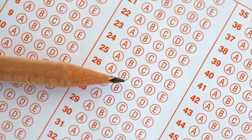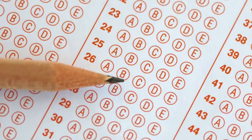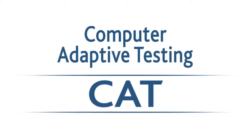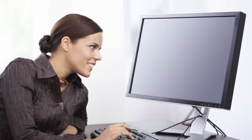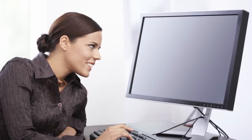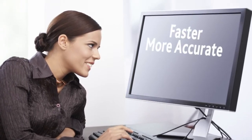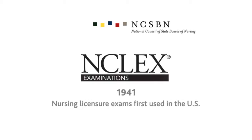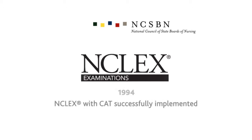Compared to the dated pencil and paper test we all experienced in the past, Computerized Adaptive Testing, or CAT, uses today's technology to tailor test questions to your ability level and achieve faster, more accurate, and fairer test results. At the forefront of using CAT technology for high-stakes examinations, NCSBN has been using CAT for NCLEX since 1994.